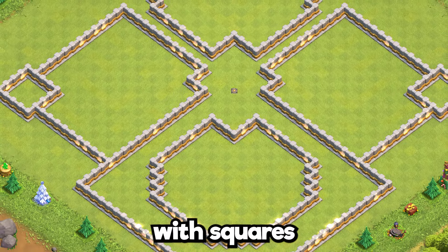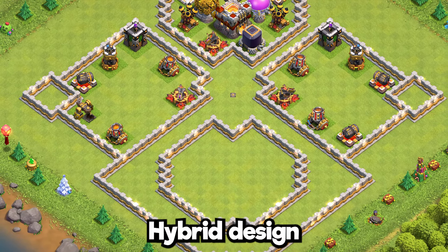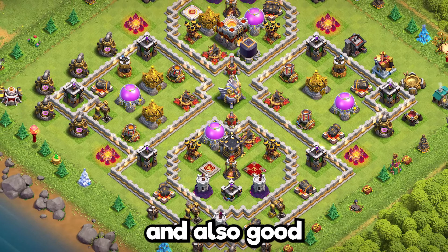Base 10: island layout with squares and circles. A hybrid design that can help you climb the league and is also good for wars.